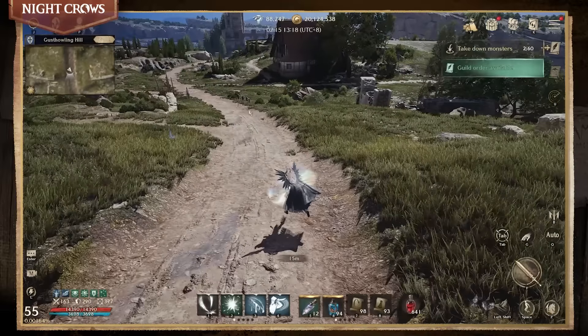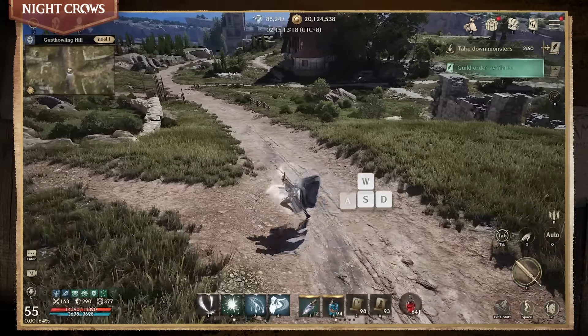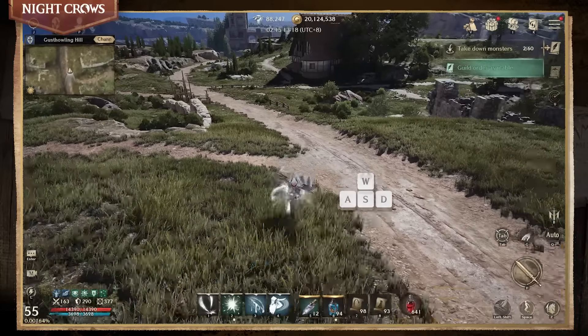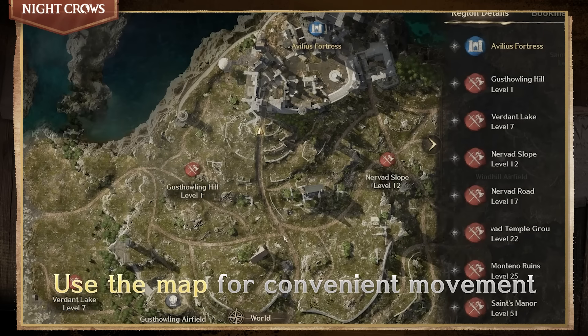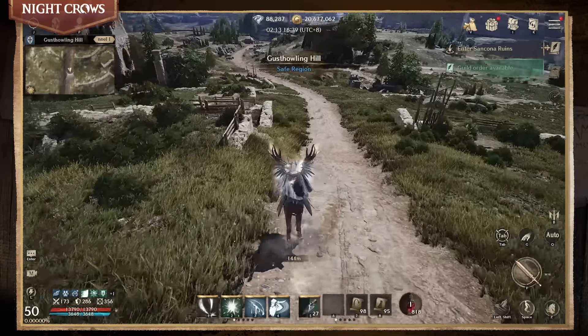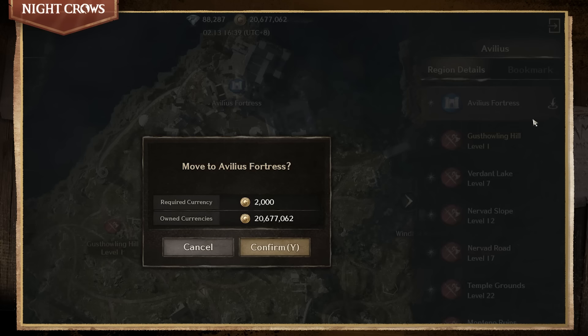There are many ways to move your character in Night Crows. You can simply tap the place you want your character to go, or use the movement pad. But the most convenient way is to use the map. To move automatically, open the map, tap where you want your character to go, and tap Move. You can also move instantly to regions where teleporting is available.